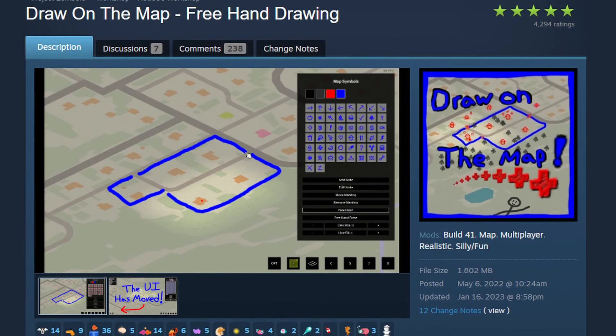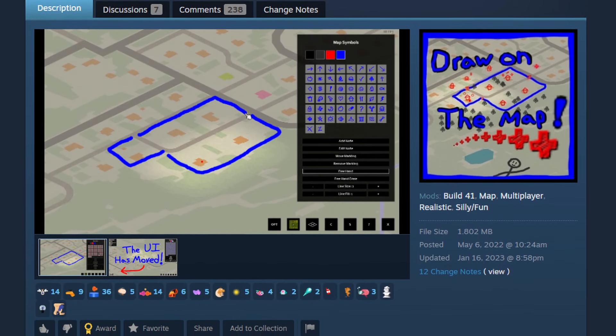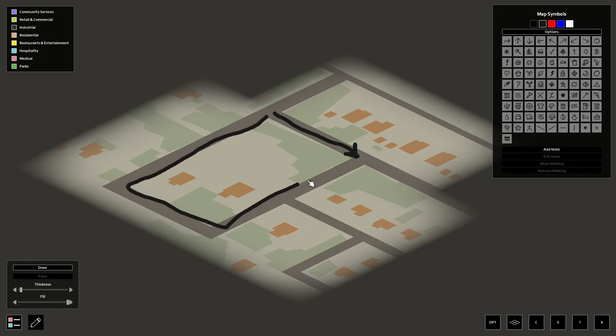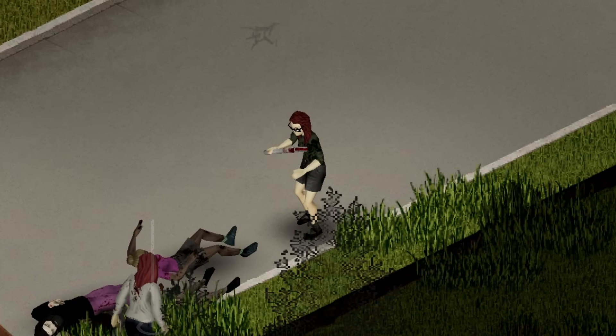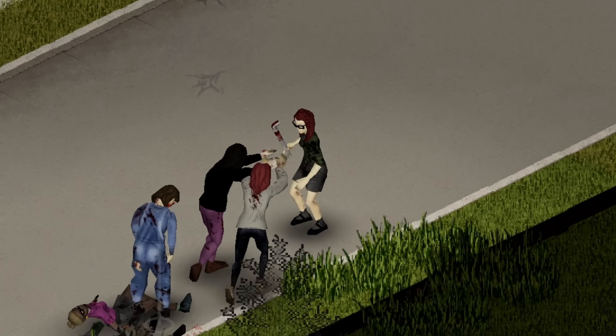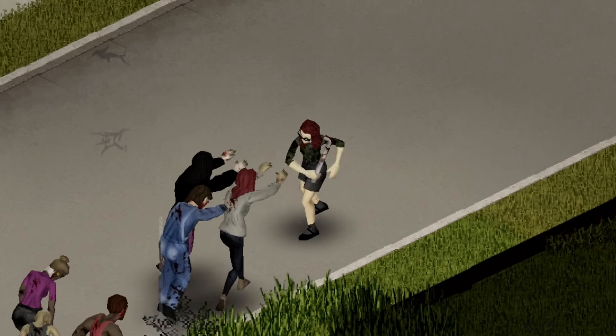And the final map mod is Draw on the Map, again by NotLock. This adds freehand drawing to the in-game map, where you can customize the thickness of the line and even draw lines of symbols. With all of these map mods, I find myself using the map way more than I used to, even using it to draw out base plans or looting runs.